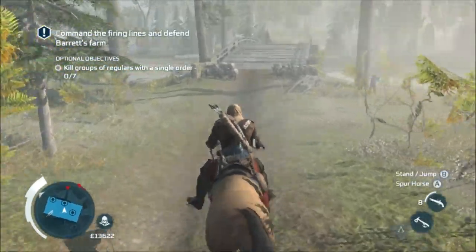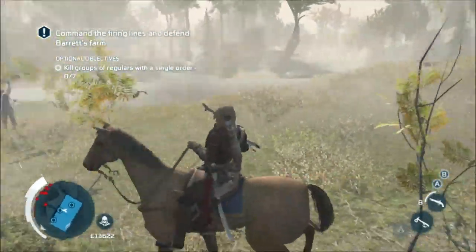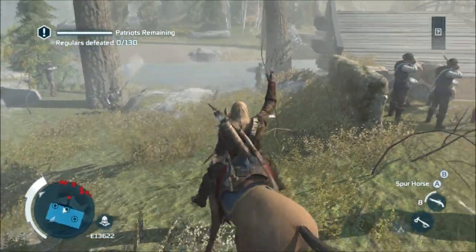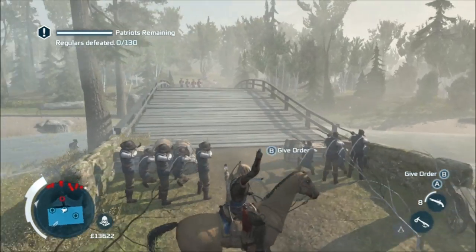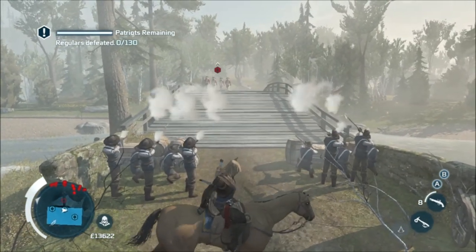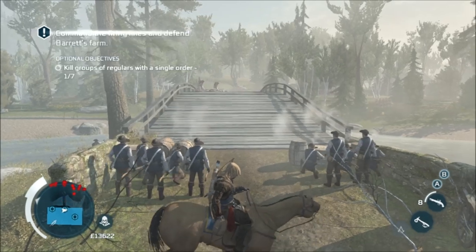Now this bit's quite fun. You have to command groups of militia to kill the redcoats. The idea is you walk into the circle and then you tell them to fire. Keep an eye on the mini-map because that'll show where the groups are coming from.